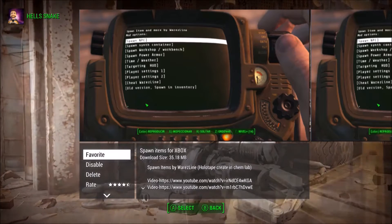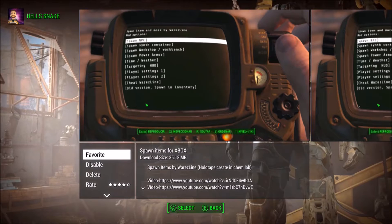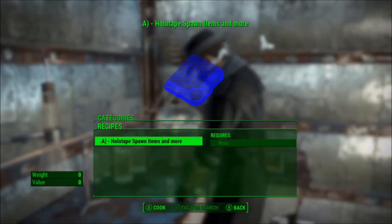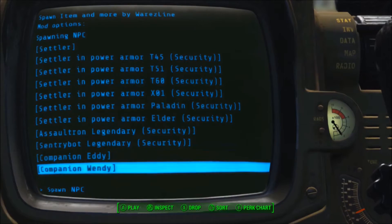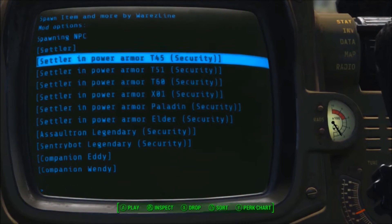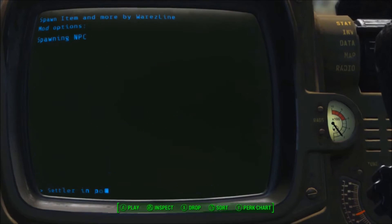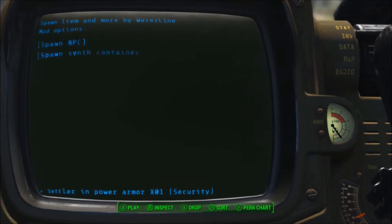You know how PC has console commands where you can spawn things in? Well now Xbox sort of has that. It can give you all the perks, ammo, and caps you could ever want. It can only spawn certain things for some reason, but I don't believe it's finished. The guy who made it has a full video walkthrough and I'll link it here. I personally think the best part is that you can jump three times as high — that's pretty cool.